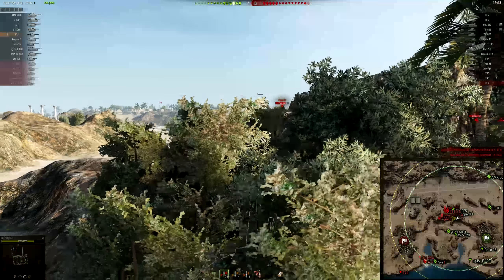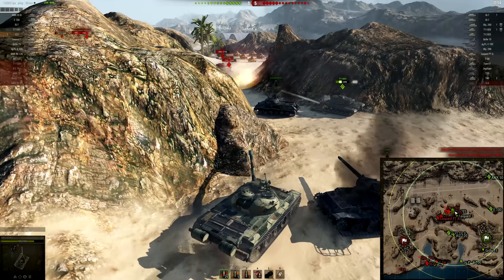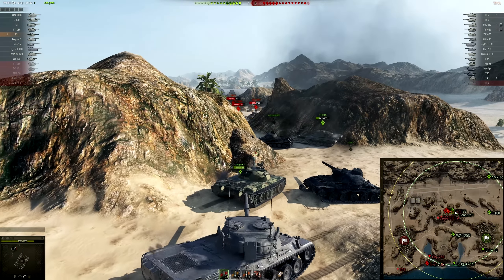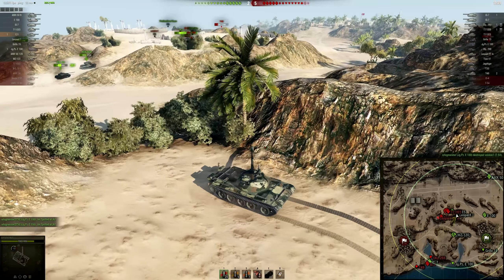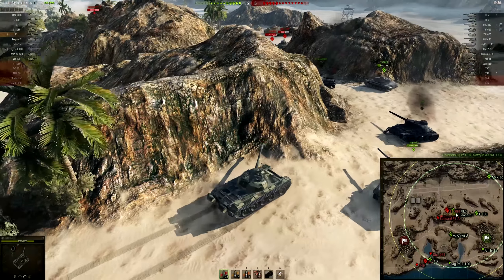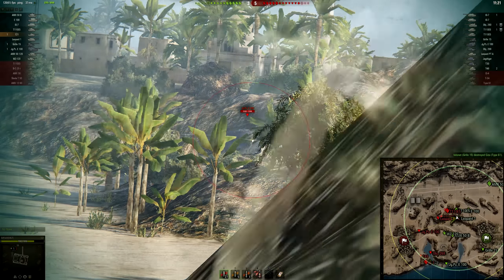As the years passed, Wargaming buffed pretty much all the other 105mm mediums in DPM quite significantly. Tanks like the Patton now actually have higher DPM, and the STB-1 has much higher DPM as well. So it's kind of weird that this tank used to be very powerful because of its high DPM and now it doesn't really have that anymore. You have to ask yourself: is the 440 alpha really worth all the downsides? You're paying for that alpha with mediocre DPM.